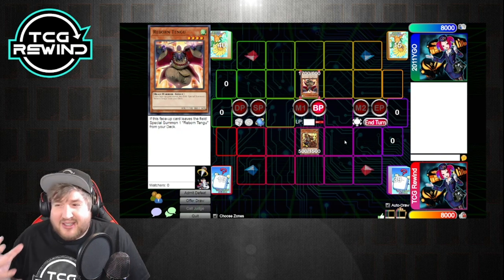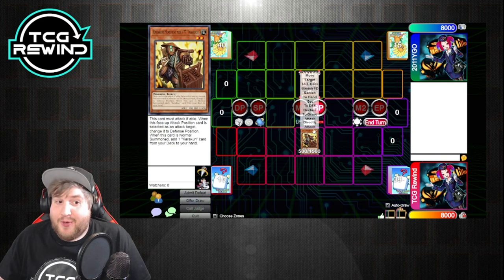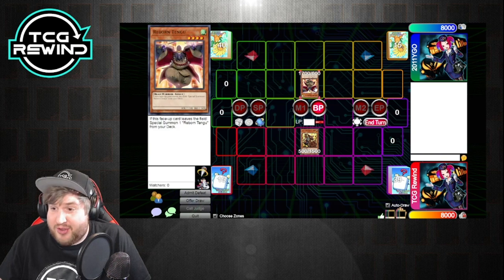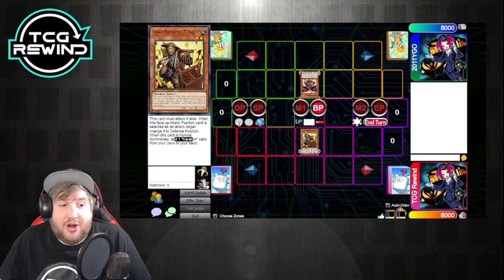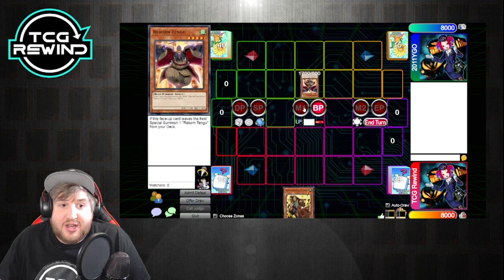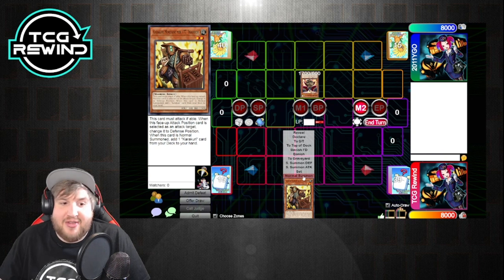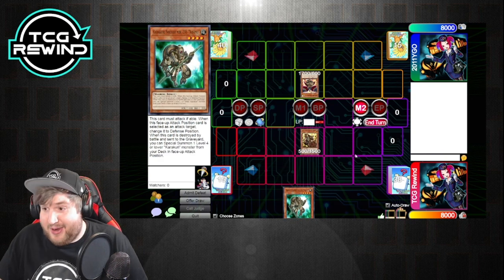It's something that doesn't come up a ton but is definitely something to be aware of. If you have to normal summon a Karakuri, you have to make sure you don't summon it in main phase one if it's weaker than your opponent's attack. For example, this card — when it's normal summoned, someone gets to search a Karakuri card. The best play if your opponent has a monster on the field is to go to your battle phase, go back to main phase two, and then normal summon it to get your search.